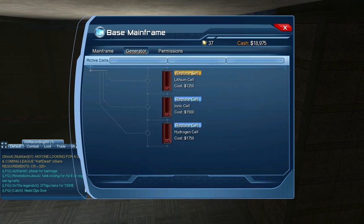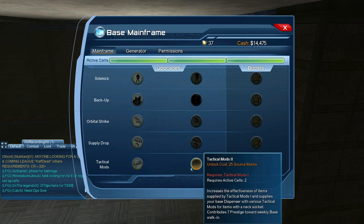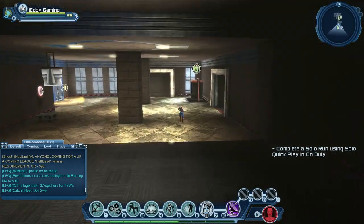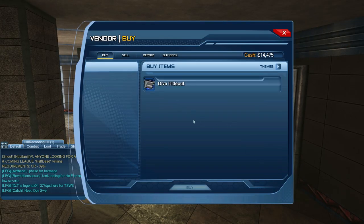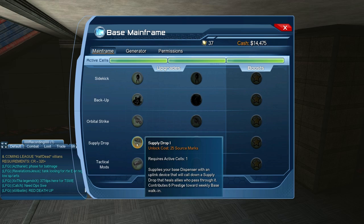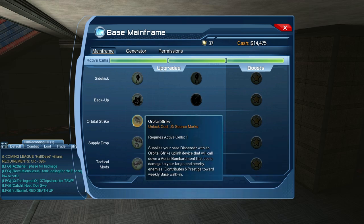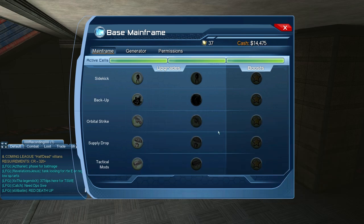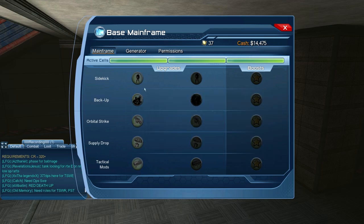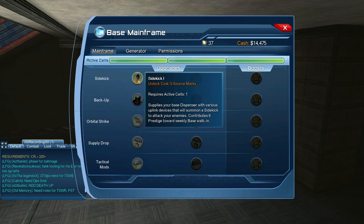Last on the character-strengthening list is base buffs. Go to your base, make sure you have a battery in your generator, then go to the other generator and unlock tier mods using source marks. Target Tier 3 mods, then visit the base vendor to get mods for weapon, neck, chest, back, hands, legs, and boots. Also unlock extras in the generator: Supply Drop heals you and gives a damage buff; Orbital Strike is a burst damage ability usable every few minutes; Henchmen spawn and deal damage to enemies; Sidekick heals, damages enemies, and can taunt enemies away from you.